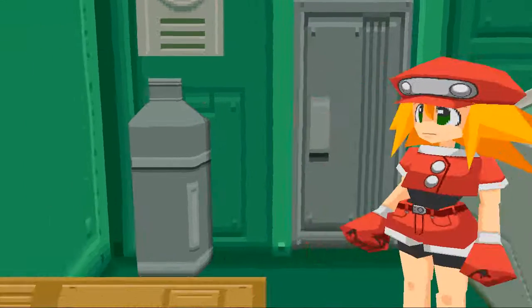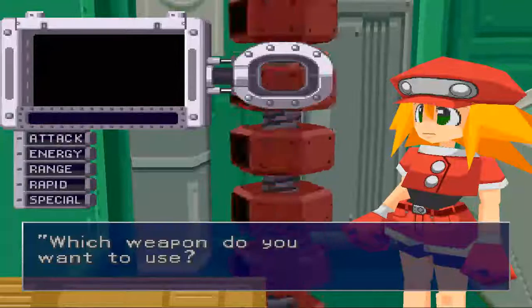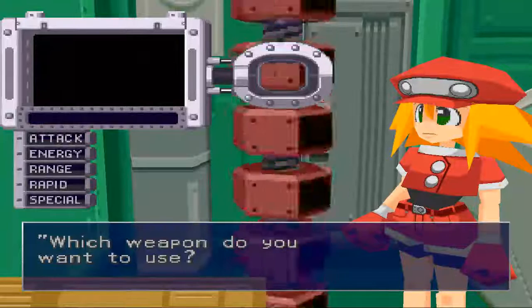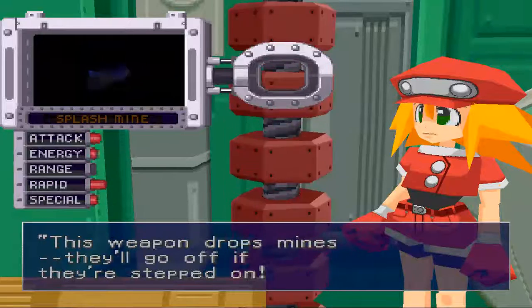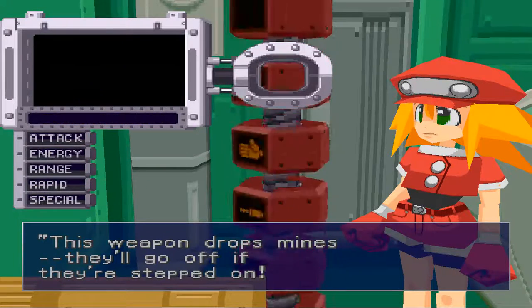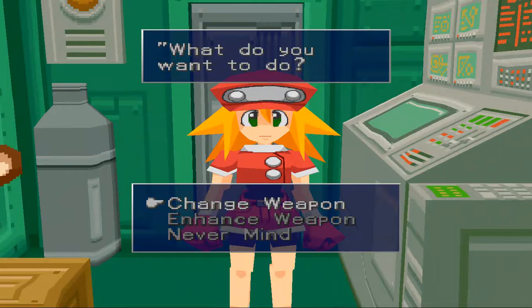Special weapons - change weapon - let's see what we have. We should have the mines, yes, and the other one we have is the machine buster, which has a decent attack power. It hasn't been upgraded yet, but it's got a good bit of energy, decent range, pretty good rapid, and special. We're just going to leave that. I don't really use the special weapons very often - I pretty much stick mostly with the buster gun. It's just what I've always done.